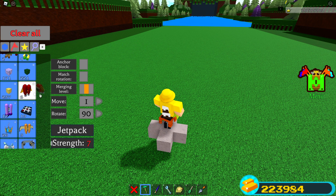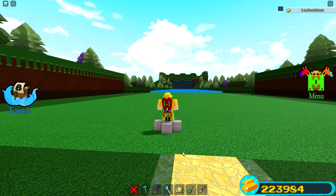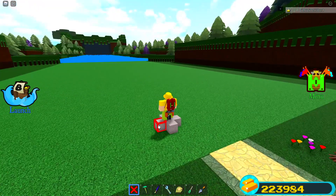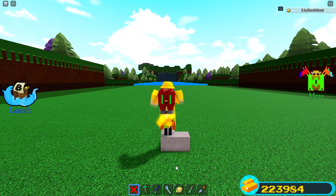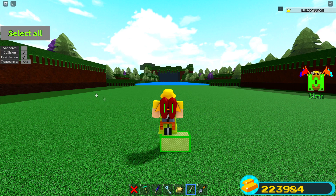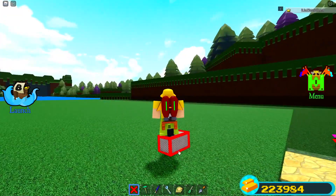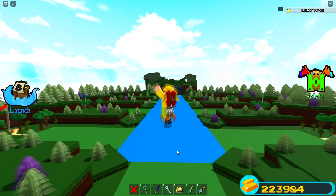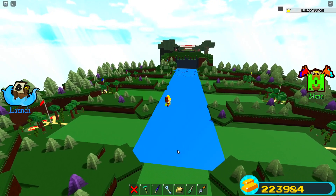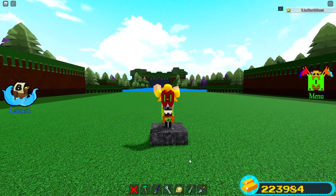Boom boom, cake cake, and then boom. This also might work with butter blocks. Wait, is this too heavy? This actually might be too heavy. If I get rid of that block — am I anchored or something? What is going on? Got rid of two blocks and I'm still not flying. I think I might have done this wrong, because it's not moving at all. New material, we're trying it out.